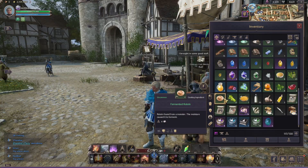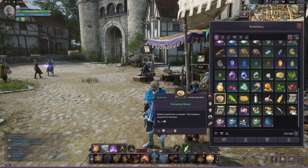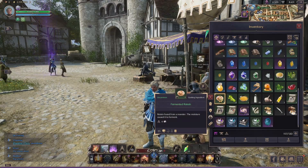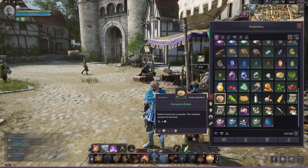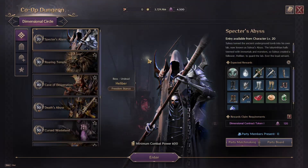I'm going to show you how to get this cooking ingredient, fermented routine, which is very different from just the basic routine in Throne and Liberty. The only way you're actually able to get fermented routine at this time is through doing dungeons. You'll notice from the first dungeon you do, Specter's Abyss, you do actually get a drop chance at the end of the dungeon for fermented routine.